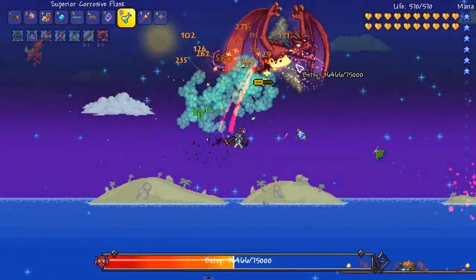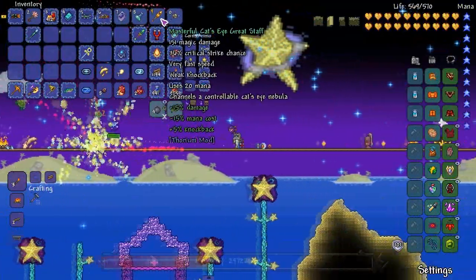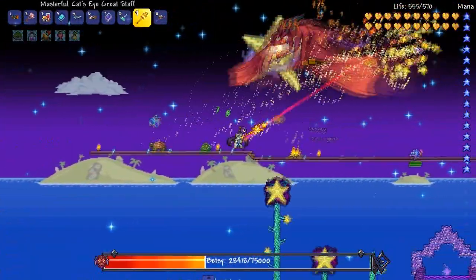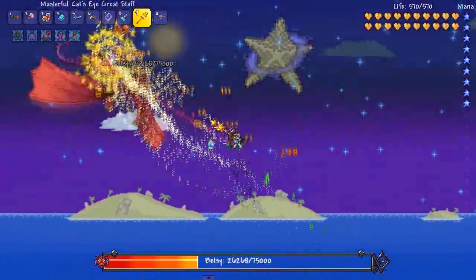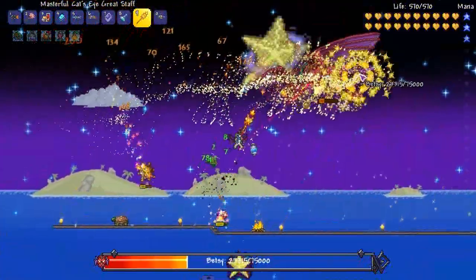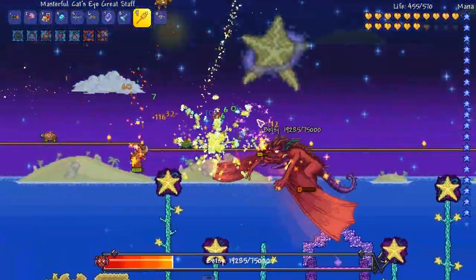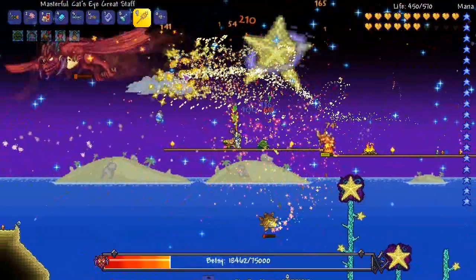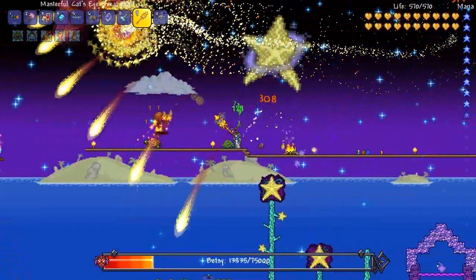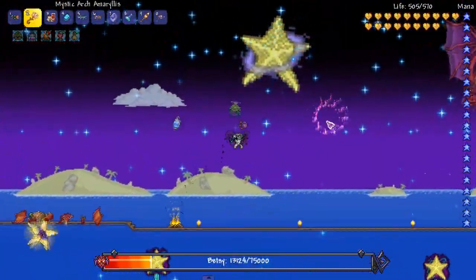It's just the Toxic Flask, a little bit stronger - good for the thrower class. The Cat's Eye - masterful, chance to control the Cat's Eye nebula. What the fuck does this do? I'm so confused. Let me read what it says - cast a beaming bolt that explodes into smaller homing bolts. Does it explode on hit of an enemy too? That would only make sense. She died!